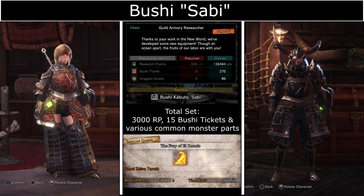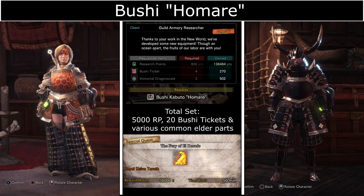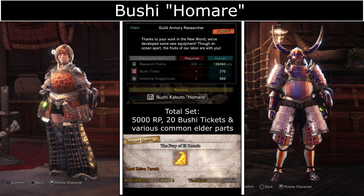First up we have the Bushi Sabi. The full layered armor requires multiple delivery quests requiring Bushi Tickets, which you can get from completing the Kulve Taroth Siege event in the Gathering Hub. The Bushi Homory is another layered armor from the Kulve Taroth Siege — it's very similar to the first set but has a few minor changes and a different color. When you customize your own color palette it dyes different sections of the armor.